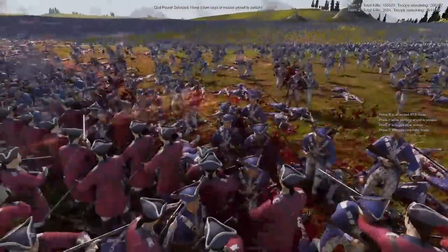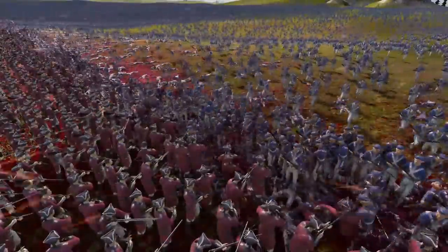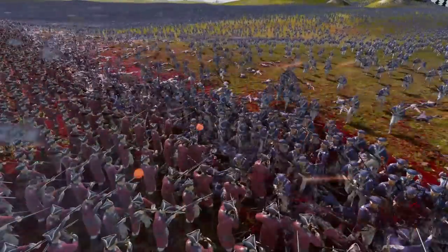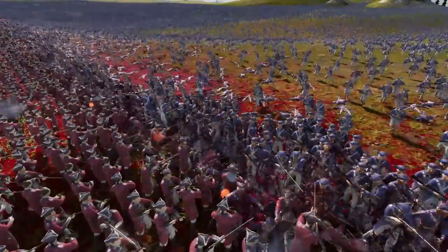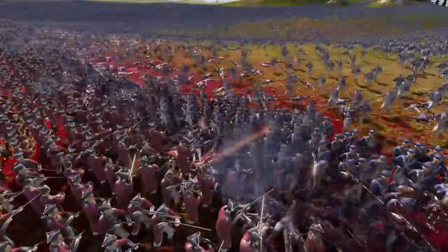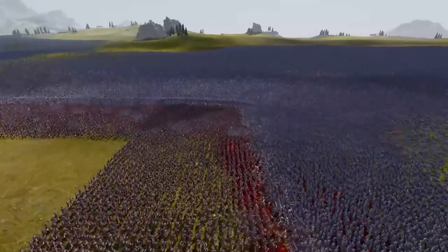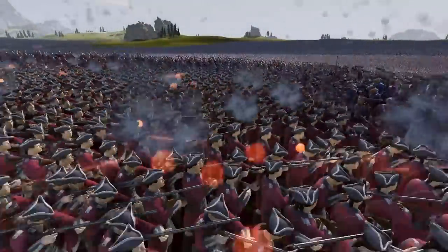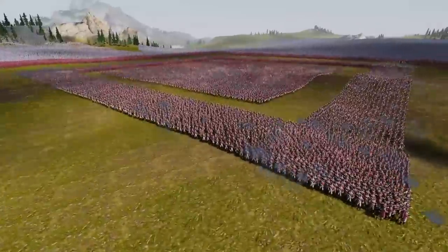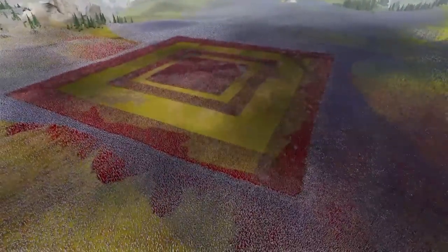Right now, the musket square is getting charged on all sides by these bayonet-wielding hooligans, getting right up in there and stabbing with their bayonets against the redcoats, starting to get a few kills on the musket square. I think the corners are going to be the most powerful areas because that's where two lines overlap, meaning there's double soldiers there. The center is also very jam-packed with redcoats way back there, so that will be the second most deadly point of contention.